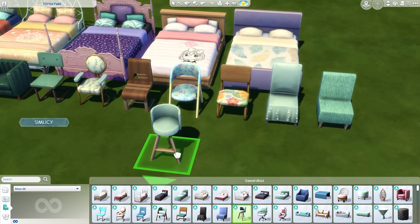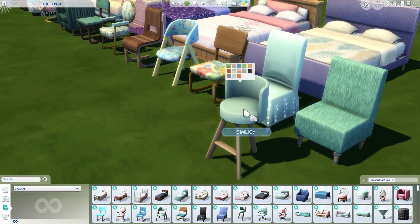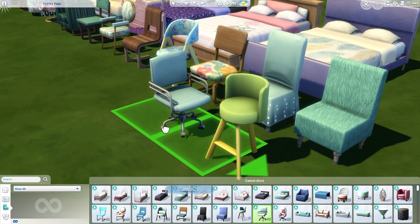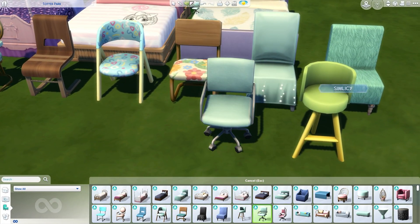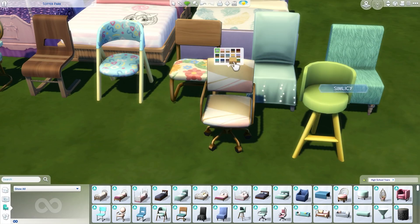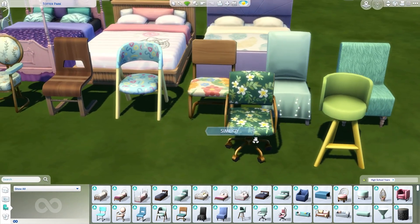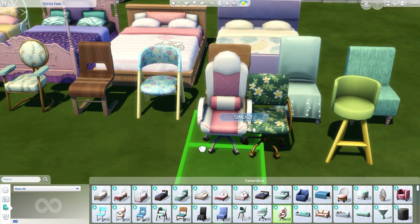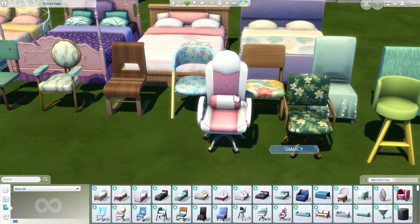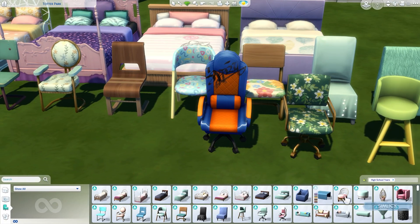Then we have a really nice bar stool — super cute, looks like it's supposed to go in the bubble tea shop, very colorful and fun. Then we have this desk chair with a really nice simple design — I like the texture on the seat. The texture on it is a little rough looking, which I like. And then we have this chair which is clearly a gamer chair, coming in some really nice fun swatches.